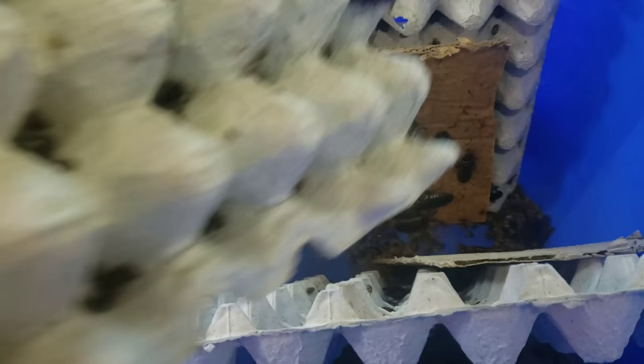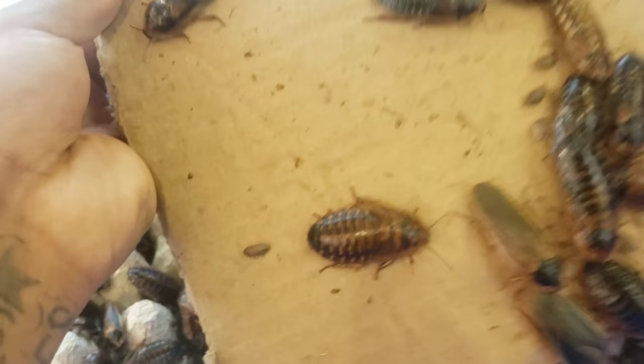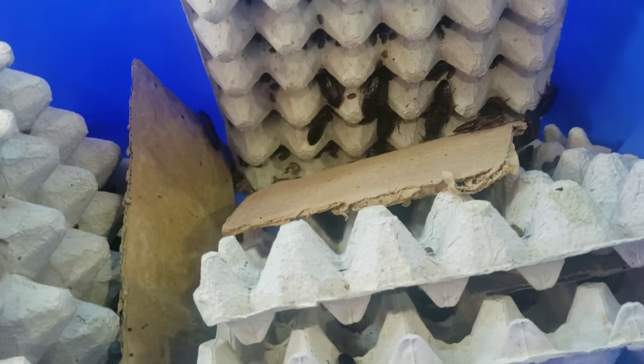Some roach males are a little more aggressive and will eat the young. These are dubia roaches — the large ones without wings are the females and the ones with wings are the males. One of the beauties of dealing with dubia roaches is they're sexually dimorphic, meaning there's a physical difference in appearance between genders, which makes them very easy to sort, sift, and separate.